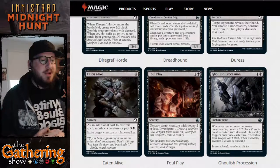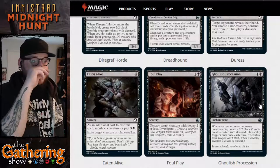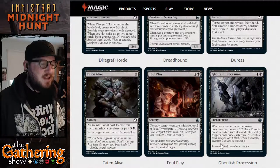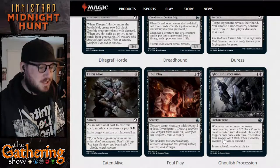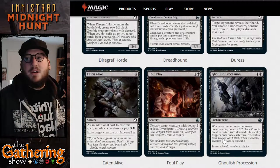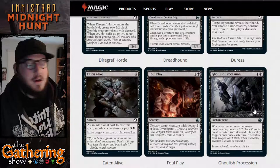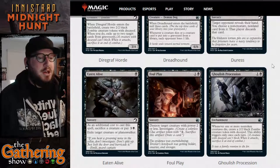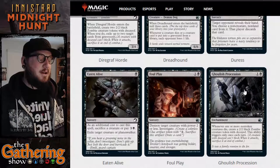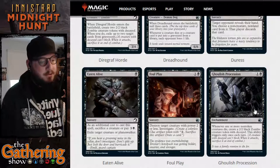The next black card is Ghoulish Procession. For one and a black, you get an enchantment: whenever one or more non-token creatures die, create a 2/2 black zombie creature token with decayed. This ability only triggers once per turn, so you can't create an entire army of zombies in one turn, but over time you can build up a bunch of zombies.